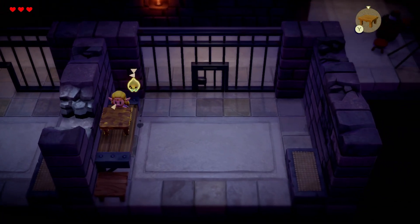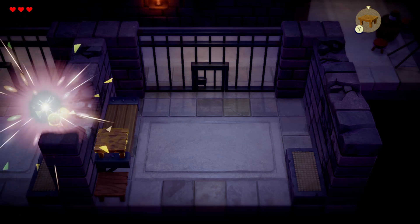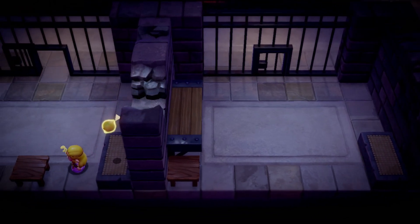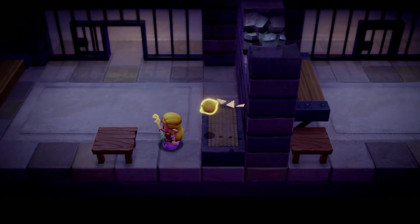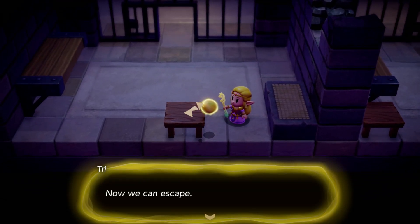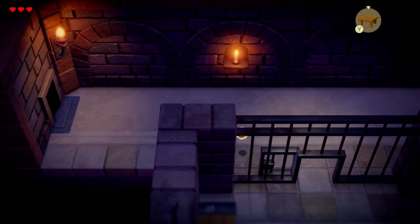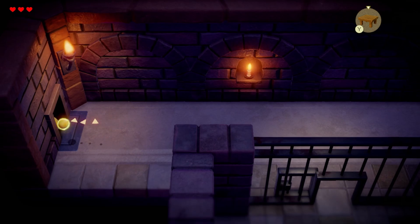So we can have three echoes, which can be erased using ZR — hold ZR to erase all echoes. Let's go ahead and erase that table, we don't need it anymore. Now we can escape — let's go! We're gonna go through the back door, I assume.